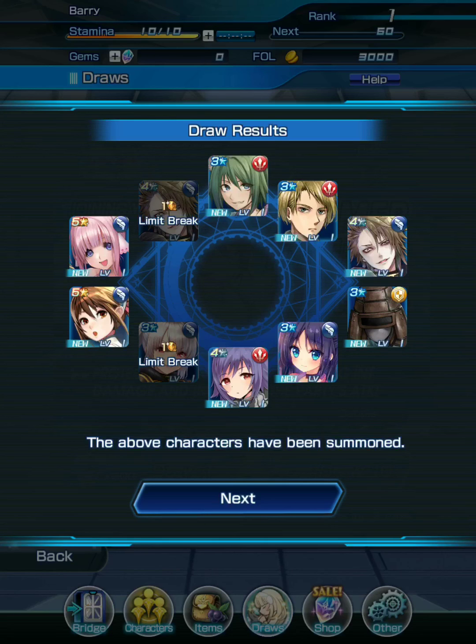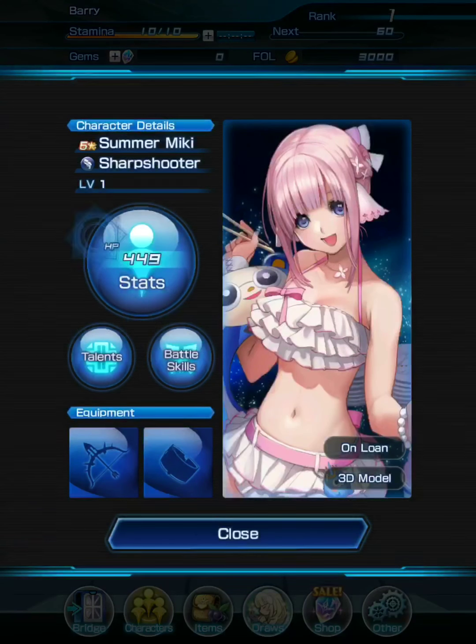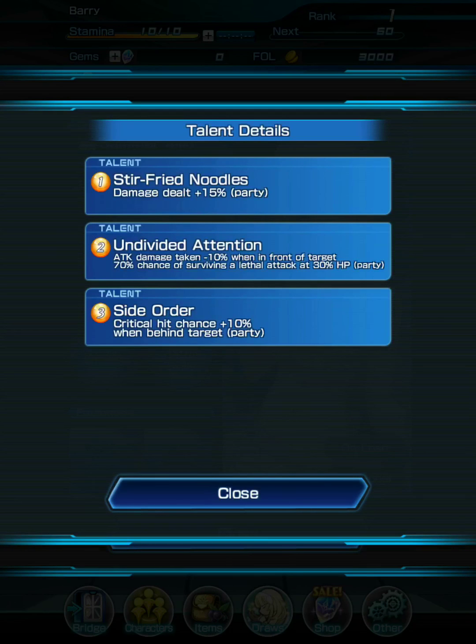I got 2 more 5-star base units here. Since I'm getting a total of 4 five-star base units with only 5,000 gems, that's something to consider — you may not want to reroll. Summer Mickey here is a limited banner unit with talents that boost party damage by 15%, reduce attack damage taken by 10% when in front of a target, and allow the party to survive attacks better when HP is at 30%.